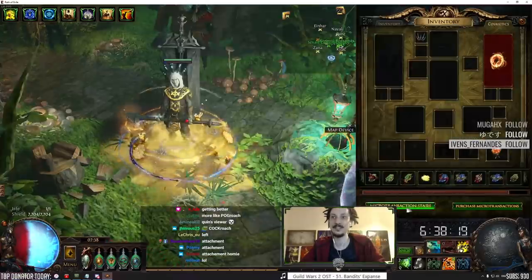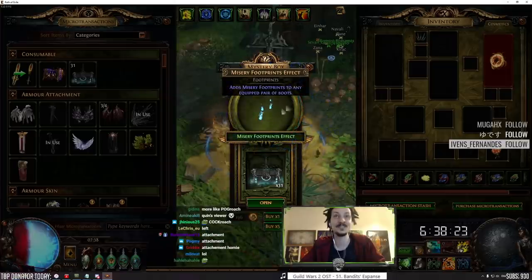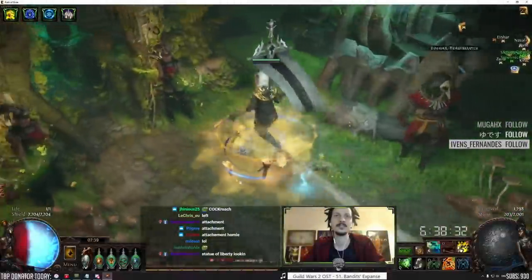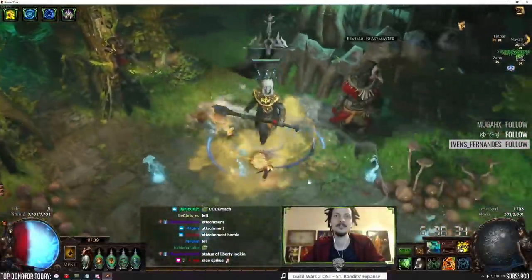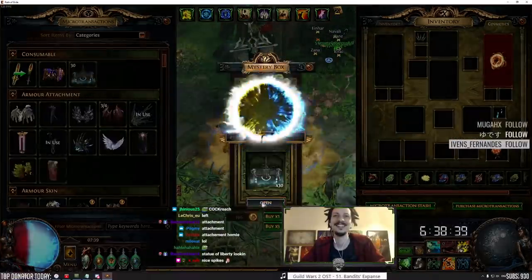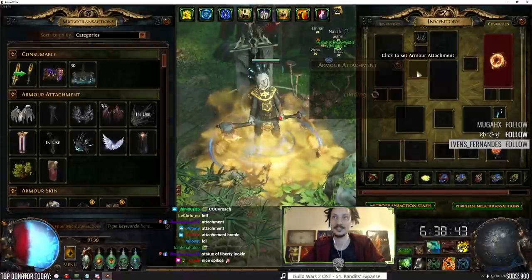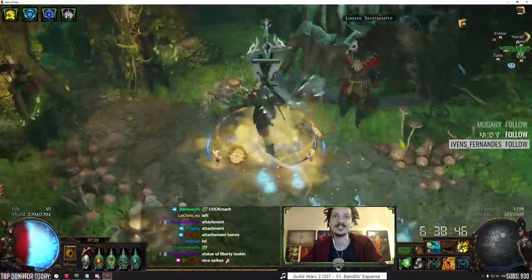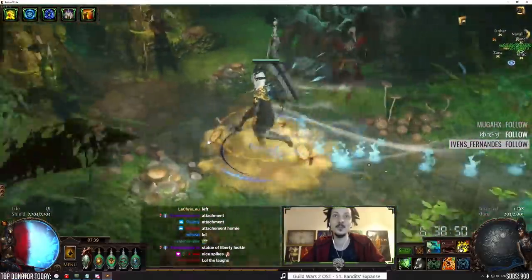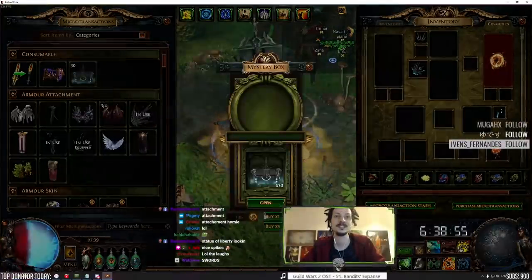All right, listen, we have a long way to go. Footprints - cool, put that on. Blue and yellow, nice spikes. Mystery sword back attachment - okay, more swords. Lots of swords! Holy shit, that's a lot of swords. Okay, here we go.